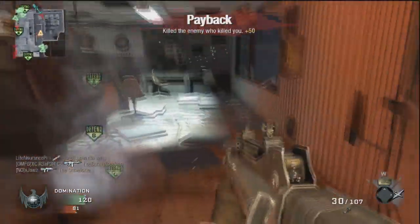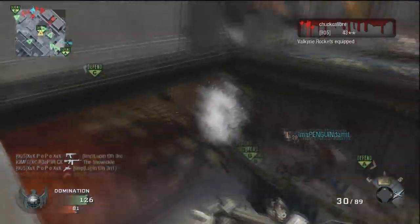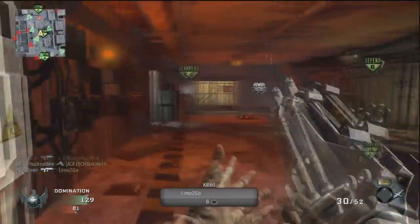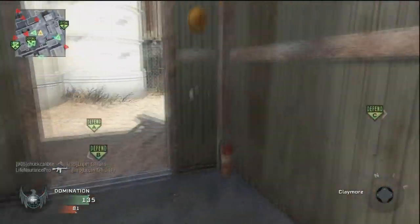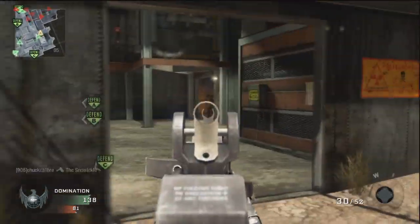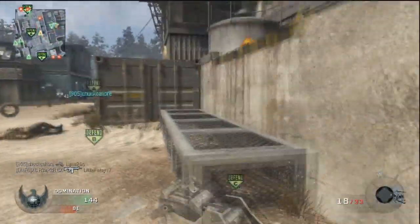As you'll see, my killstreak setup is the spy plane, the blackbird, and the chopper gunner. There's a methodical plan here. I specifically want to get through the beginning of the game and get a spy plane up in the air right away — if I can get two quick kills with Hardline, that's going to be an enormous help to me and my teammates who might struggle. Then I build up to a blackbird and then a chopper gunner.